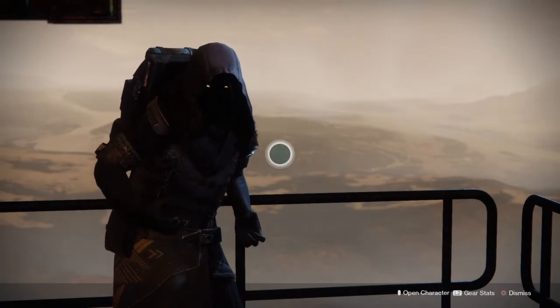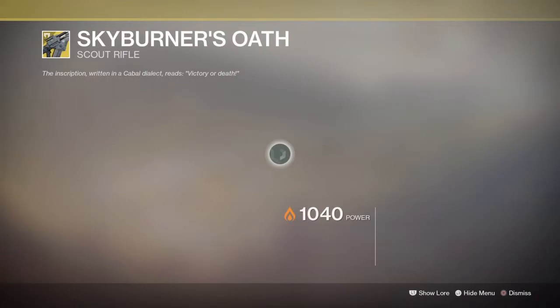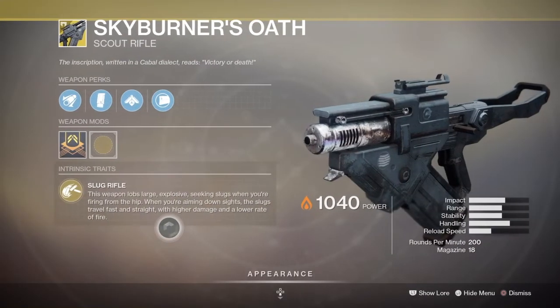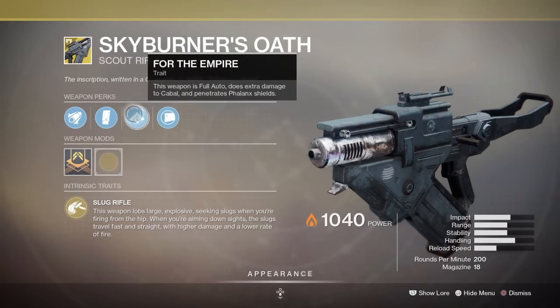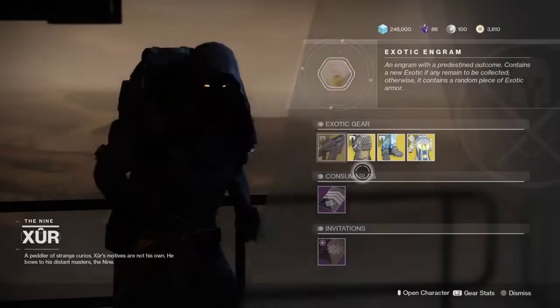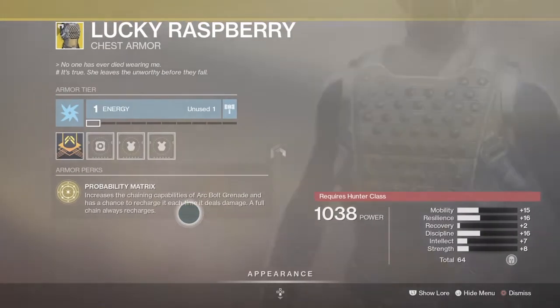For the loot he has this weekend, the main weapon is the Skyburner's Oath — that's the exotic scout rifle. I recently acquired this randomly when it dropped, so it's a really cool one. This is one you should really pick up if you're around.